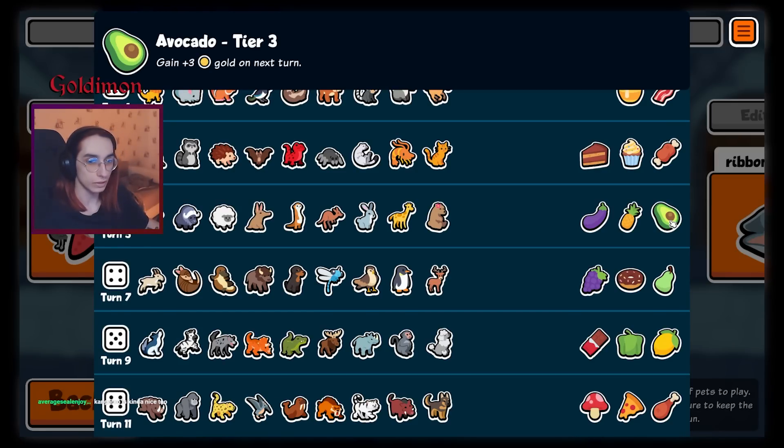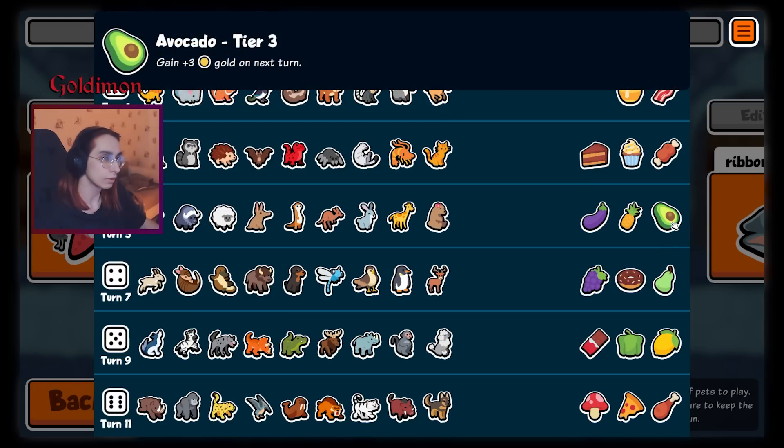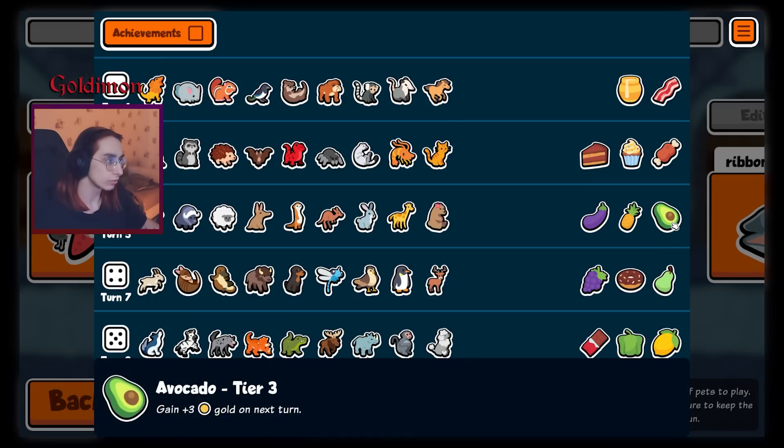New weekly pack alert! This one is pretty much filled with scaling units — Bisonage Dragonfly included, unfortunately. Mid-game summons are actually pretty strong too, with Flying Fish and Sheep or Deer.